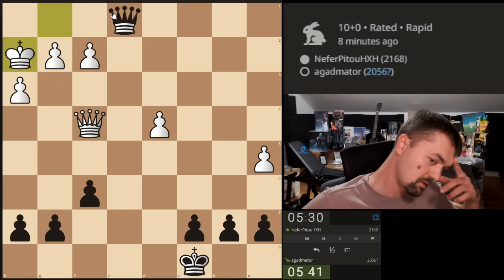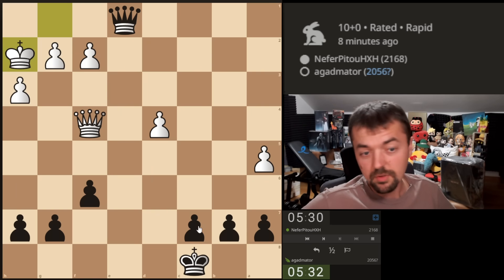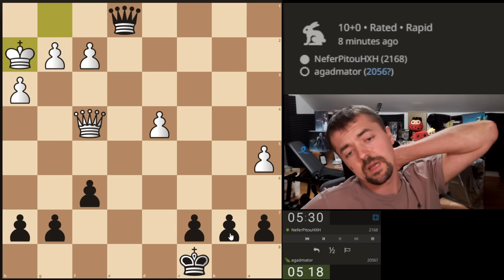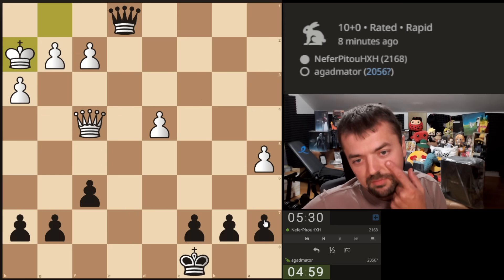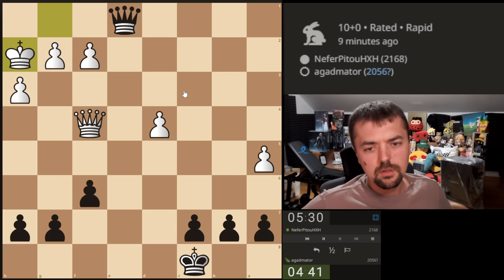I could just play queen to T7 and then try to offer a queen trade, which he will of course avoid. If I can take and it's winning, then it's winning. I'm considering both options and I have time — it's a rapid game, so I don't need to rush anything. This is very nice. It would be a shame not to be greedy if it's okay to be greedy. I think we're gonna be greedy.